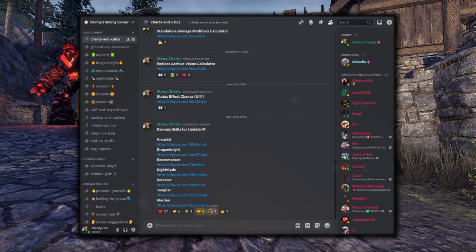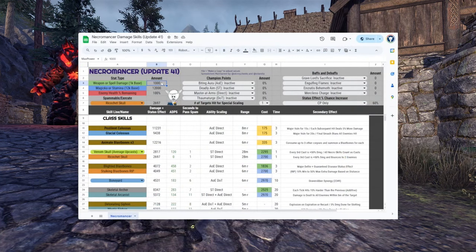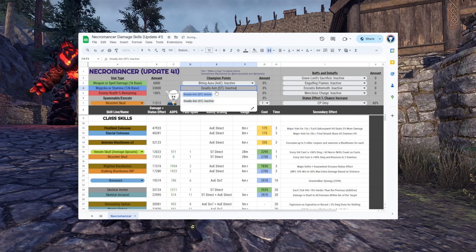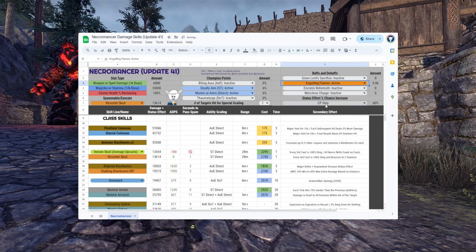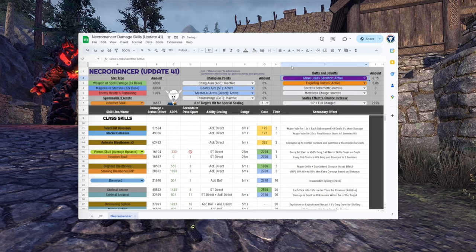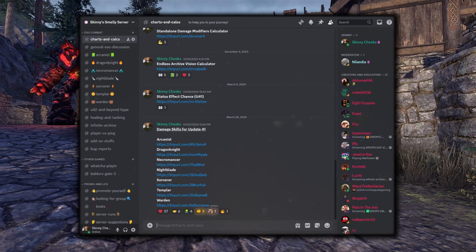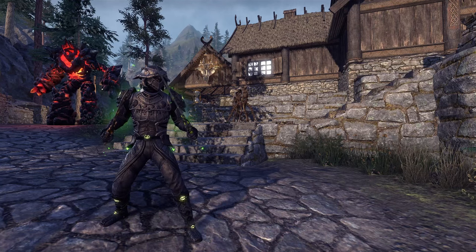Just a quick bit of news: I also now have all of the updated spreadsheets for the damage abilities on each class posted in the Discord. I spent a whole lot of hours doing a complete overhaul to these, and I'm pretty happy with how they turned out. They now allow for entering some of your stats and toggling certain buffs and debuffs to help get quick comparisons for different abilities, including the damage from status effects and execute scaling. They aren't perfect, but definitely a step up from the previous versions. These are all linked in the Discord server under the charts and calcs section. I'll also try to get them added to my website at some point, but not until after the 10-year event in Amsterdam. But with all of that out of the way, let's go ahead and jump into the different classes.